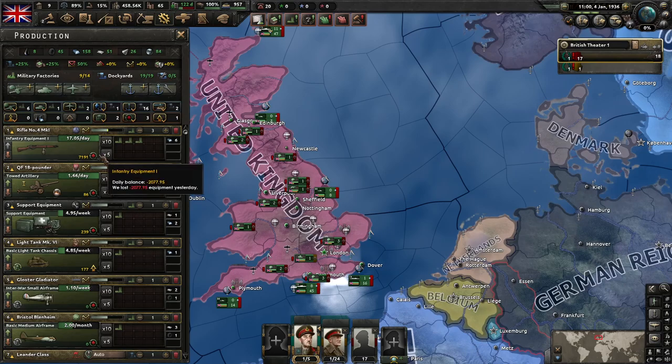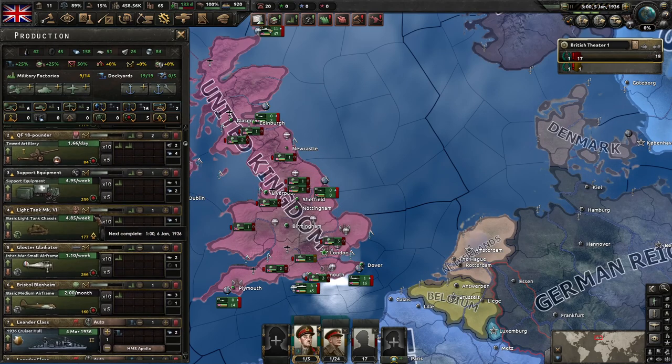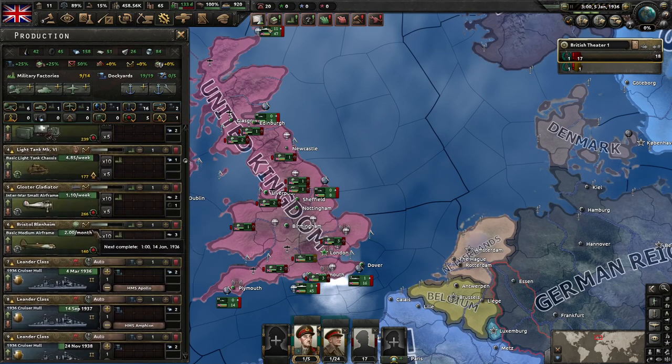This number is the stockpile, and what this is going to tell you is where you are in terms of your ability to produce it versus the amount you've got. I'm actually going to let the game tick forward one day so that these recalculate — just to make sure these are good to go, because these ones said even and they're not even.